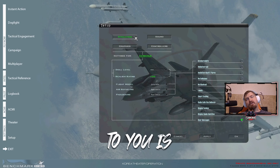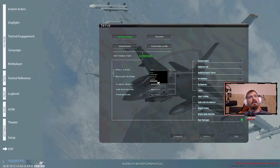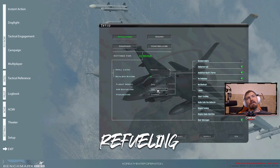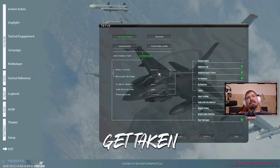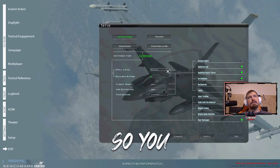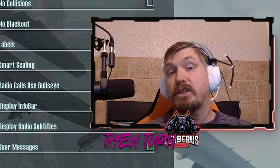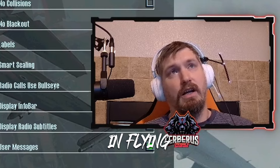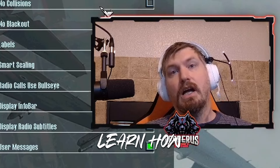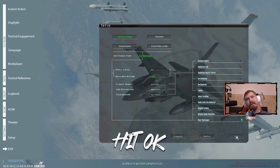The next pane that matters is the simulation pane. This sets the realism of the flight model. If you put it on recruit, the flight model goes to easy, air refueling goes to easy, and you get all these assists turned on. You can fly it however you want — there's no shame in flying with assists as you learn. I'm going to leave mine on ace. When you're all done, hit apply and then hit OK.